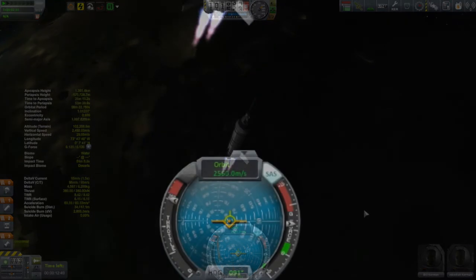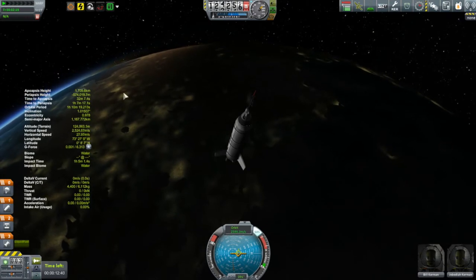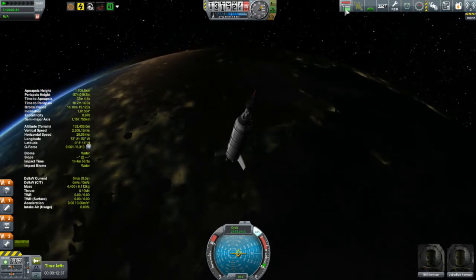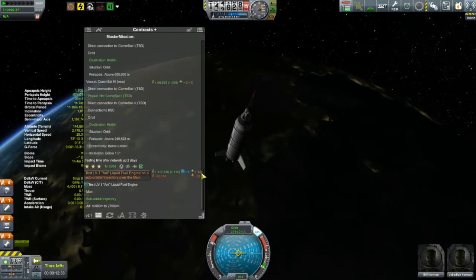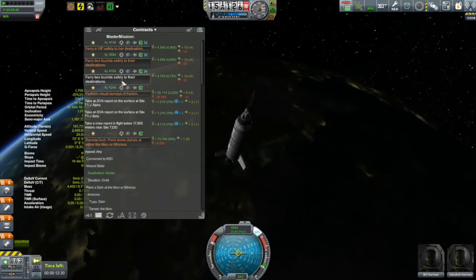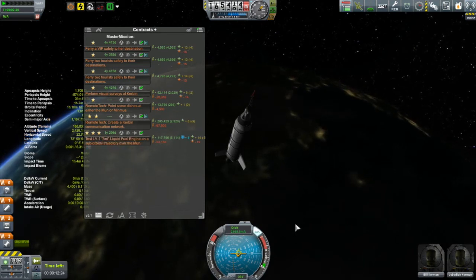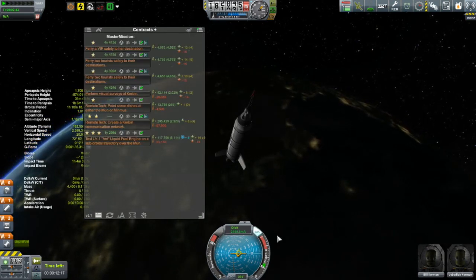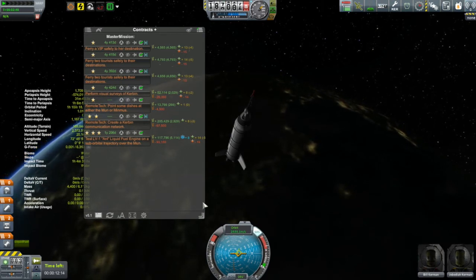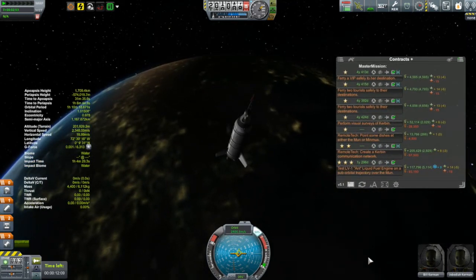I'm cracking 2,500 meters per second, but nothing happens — I get no notification that a record was broken. I am out of the atmosphere, so maybe that has something to do with it. Thinking about it now, maybe I need to be suborbital and in the atmosphere, which would actually be pretty easy to accomplish. All I'd have to do is not go straight up — keep the ascent more shallow, and when in the upper atmosphere, go more or less horizontal and keep thrusting. I should easily be able to hit 2,500 meters per second. Unfortunately, I didn't do that.